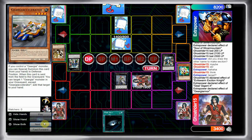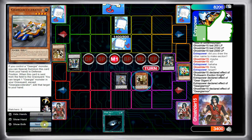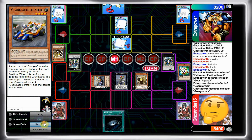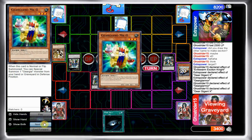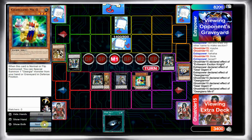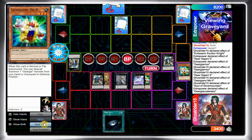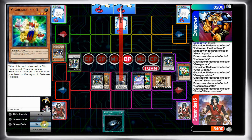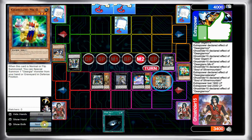He sets a monster and a back row and passes. I draw Dark Hole, which is not that great right now. So I get my search, get Accelerator, and special summon Accelerator. I just go Gear Giga Next and get MK2 so I can summon my own Soul Silver Mountain. Both triggers fire — I get my Armor, attack with Excited Knight, and attack with Gear Giga Next. Set Armor and pass.